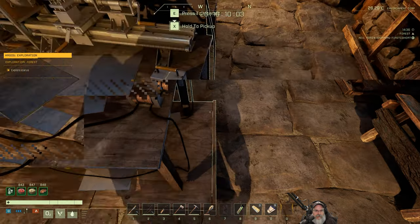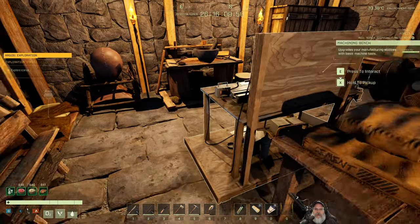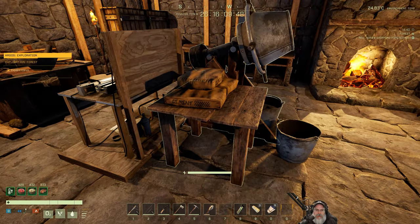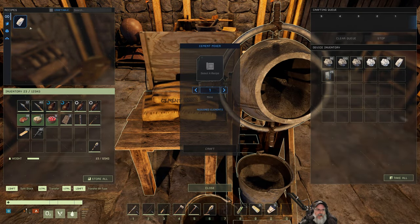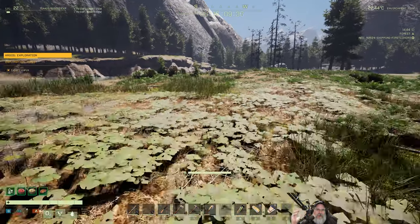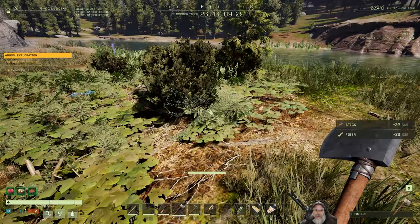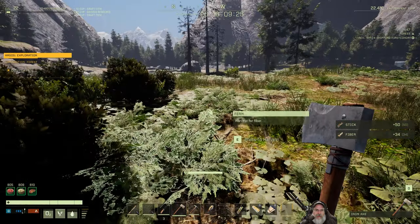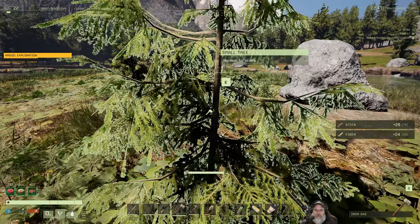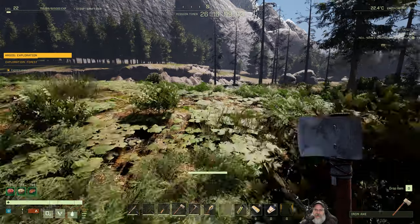We have everything we need for the furnace except the 20 concrete mix. We still need tree sap - we've got 28 sticks. Let's see, if we put the tree sap in - we can make 16, still not quite enough. I need to go get some sticks. The axe is the best tool to use for sticks since the sickle is more for fiber. Let's cut the rest of these little saplings down.